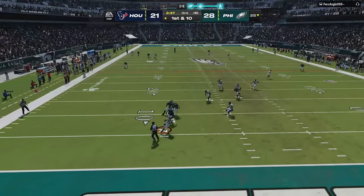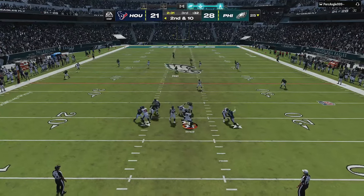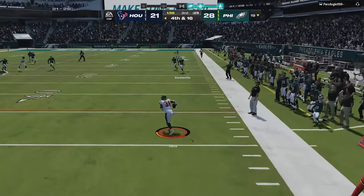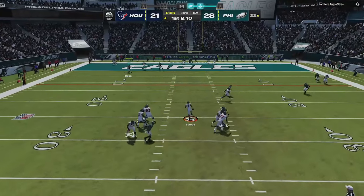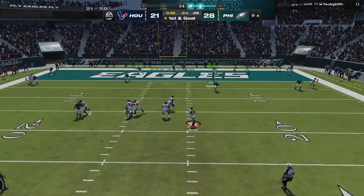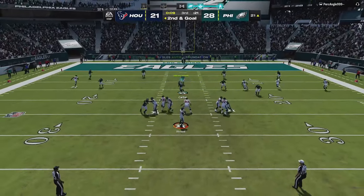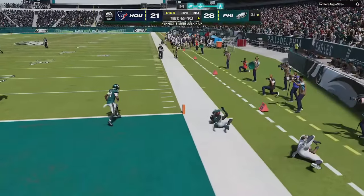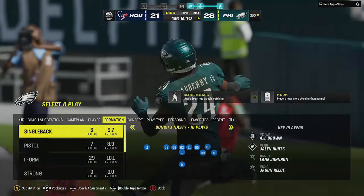On defense I finally switch back to my actual defense in the 3-3 odd and the blitz is working very well — we get a big sack to push him to third and long before he converts another clutch fourth and long. He completes another big pass to get close to the red zone, then takes off with C.J. Stroud to get closer. We eventually get another coverage sack to push him back out of the red zone entirely, and when he tries that comeback route from distance one more time, we break on it — or he timed it poorly — to give us the turnover with only 5 seconds left in the third quarter.